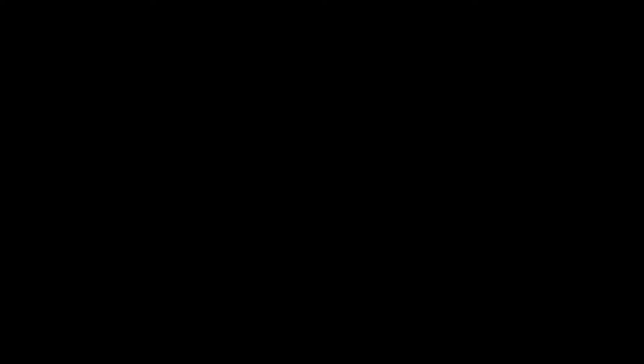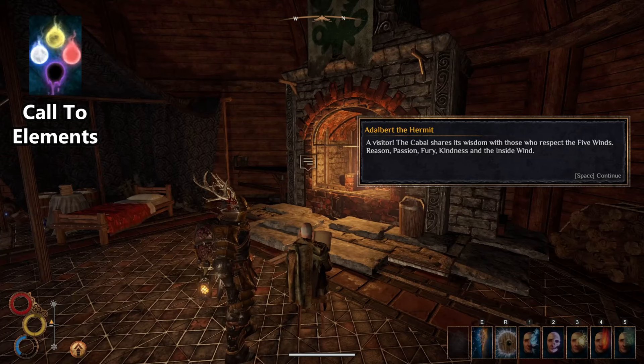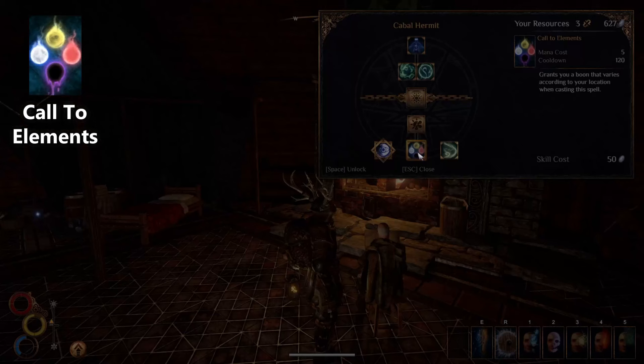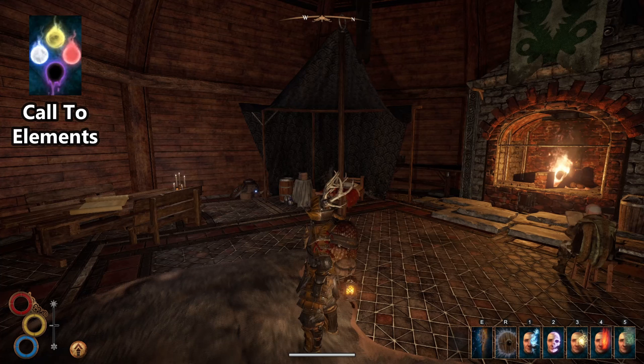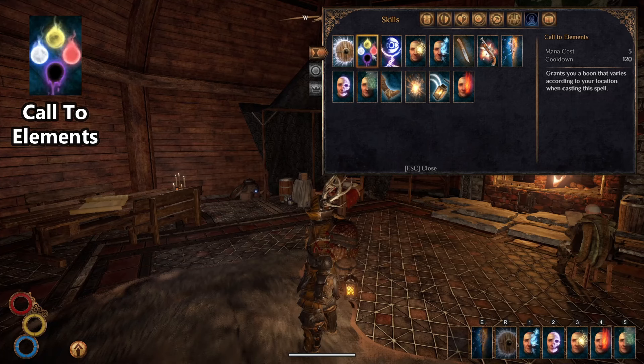One skill we should also take note of here is called Call to Elements. It is taught by the Cabal Hermit on the other side of Ghost Pass, and it does something pretty unique. It costs only 5 mana instead of 8, and will give you a different boon depending on where you are. Using this skill in different regions, or sometimes even different caves, will either give you one of the Elemental Boons or one of the Enrage and Focus skills. This can be really useful if you are under 8 mana and need just a little bit to push you over for the next fight. Make sure to try it out in different areas to see what you get.